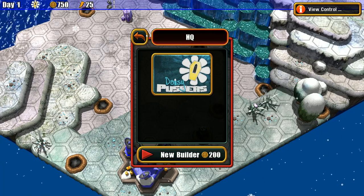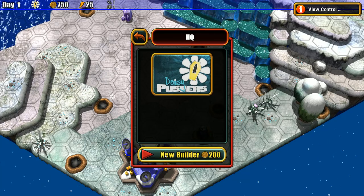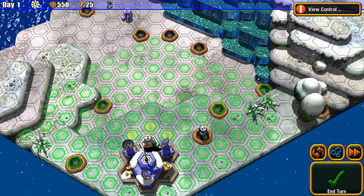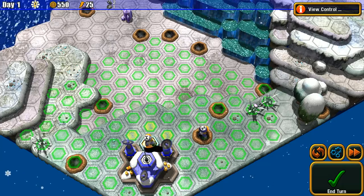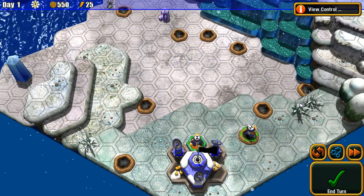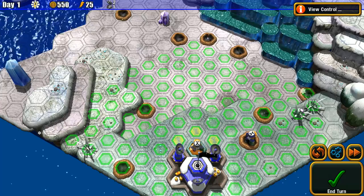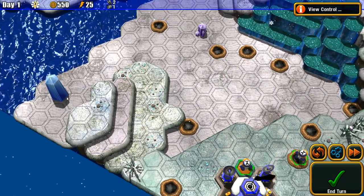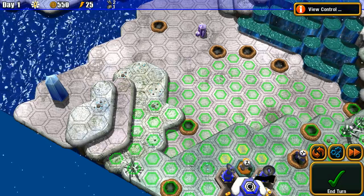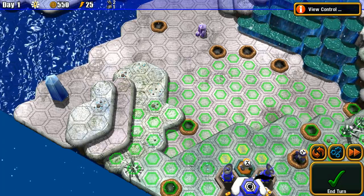New builder costs 200. Let's do that. The music and sound effects are the same as Great Big War Game, but there's clearly a difference in graphics. I wonder if the crystals have something to do with building placement.